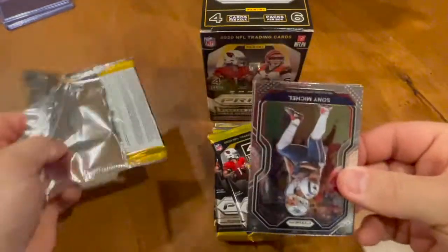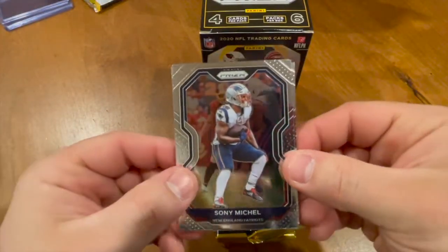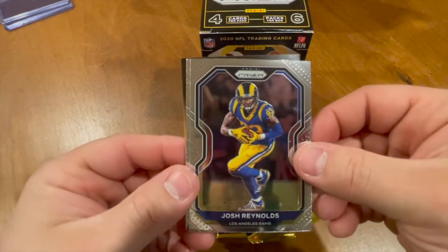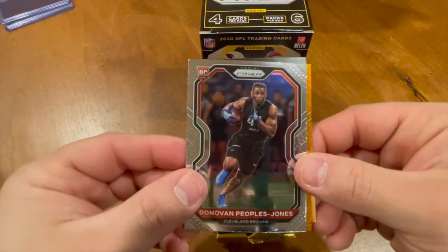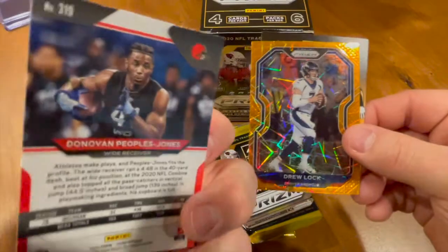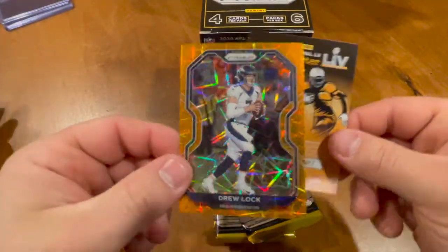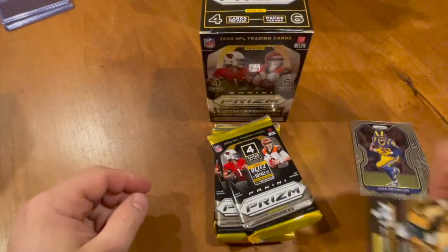Four cards per pack, let's see what we get. We got a Sony Michel, a Josh Reynolds, a Donovan Peoples-Jones rookie card, and then we got a Drew Lock orange parallel — very nice.